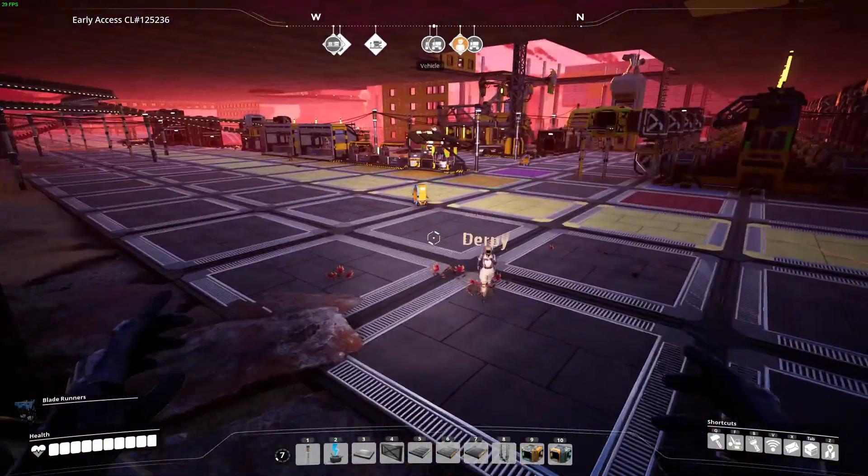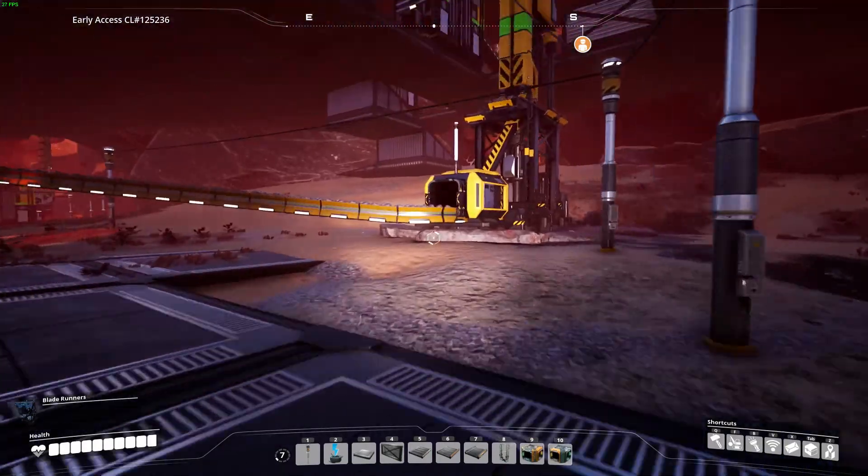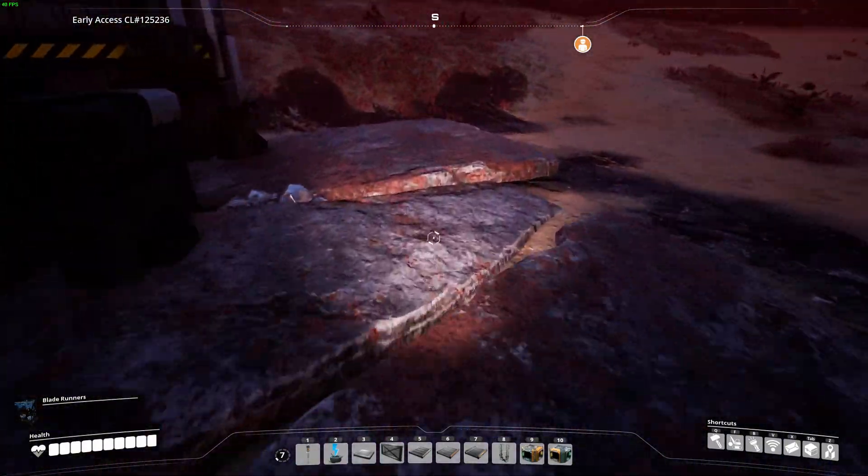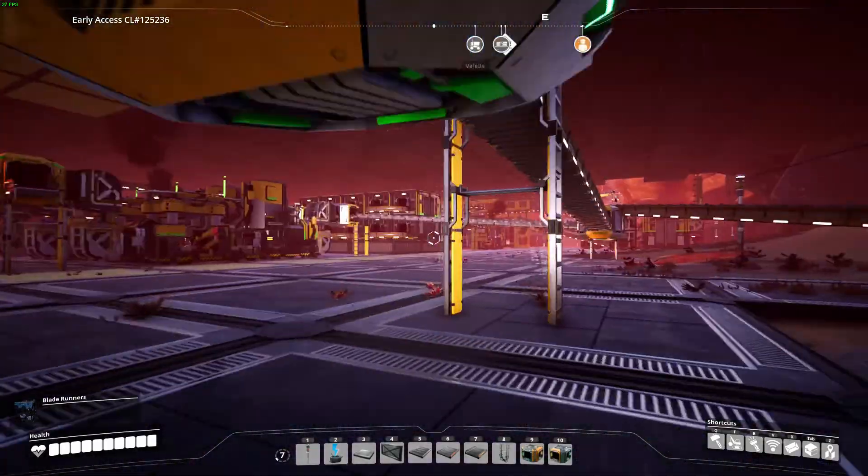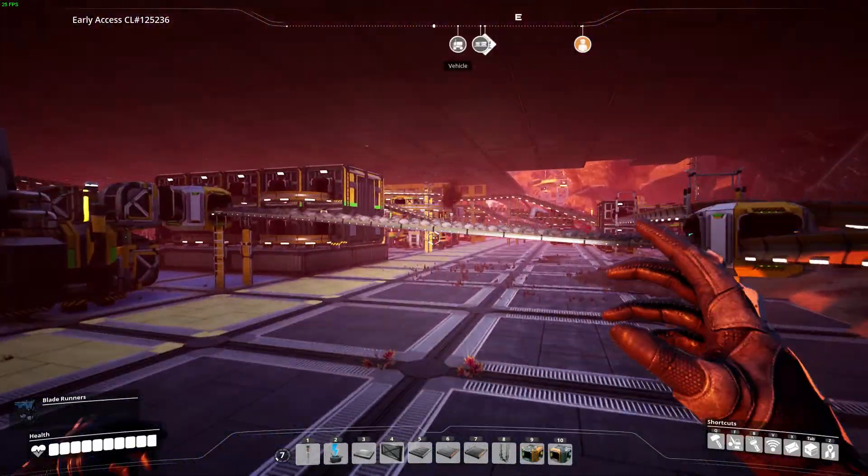When you start the game, it's best to start near iron mines. Yeah, I set up my hub next to an iron mine. Yeah, so there are three iron mines here. Alright, come, I'll show you what we did with iron first.